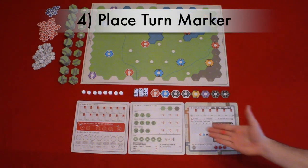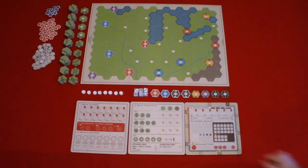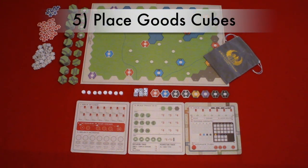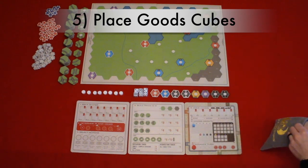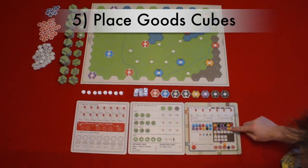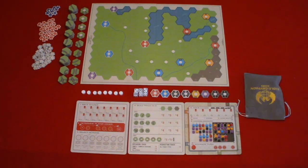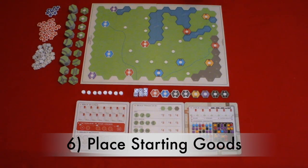Step four: place the turn track marker on the start location on the turn track. Step five: place goods cubes. You will put all the goods cubes in the cloth bag. You will place the white cubes to the side unless you're playing with the southern US map. Then you will draw cubes out of the bag randomly to fill the goods display, filling it left to right and top to bottom. Step six: place starting goods. You'll randomly draw three goods cubes to place in Pittsburgh, then three in Wheeling, and then for the remaining cities you will draw two.